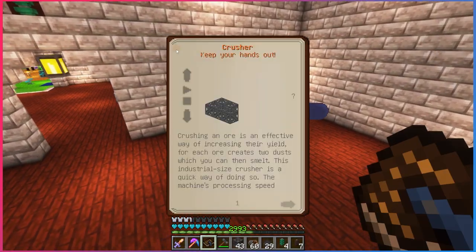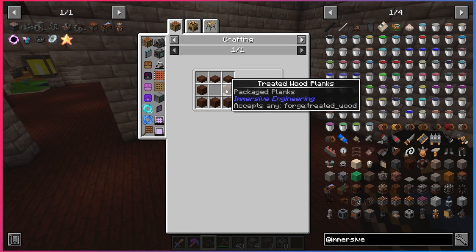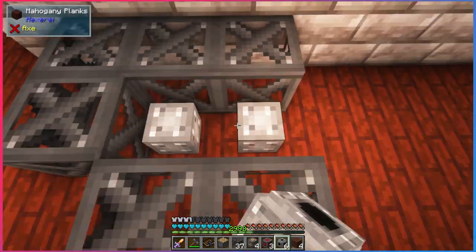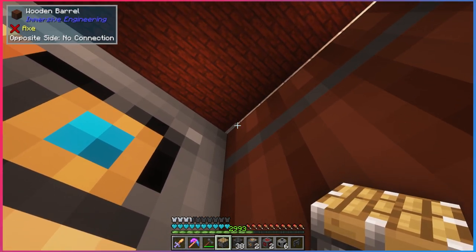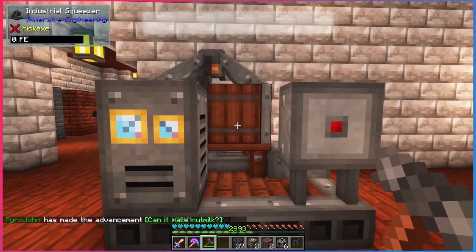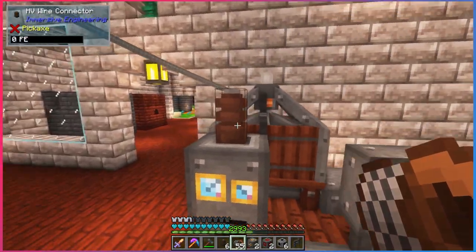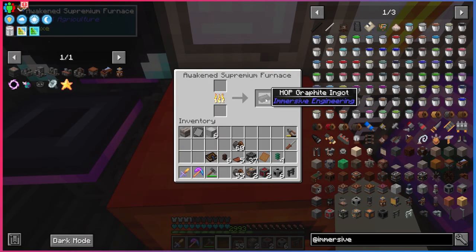Now we need to put the coke dust into an industrial squeezer, which is a little more difficult to make. For this recipe we need what's called a wooden barrel — just a regular barrel made with treated wood. We need four of these and it's just a 3x3 structure. Place it, then put the piston down facing downward, then add the scaffolding back. Click on the barrel and it turns into a squeezer. Give it some power, connect it to your relay, put your coke dust inside, and it squeezes it into hop graphite dust. Take that and smelt it up into hop graphite ingots.